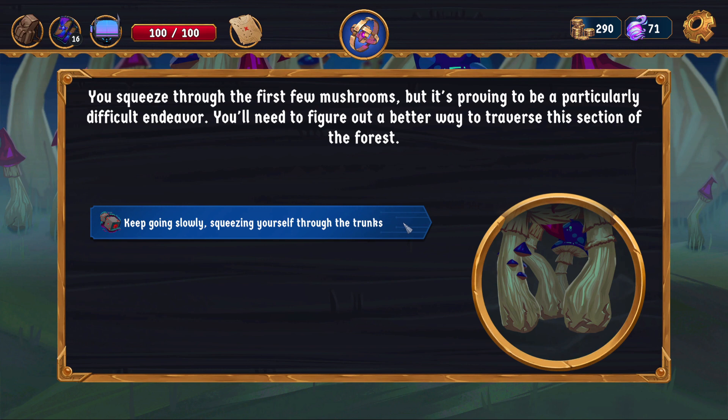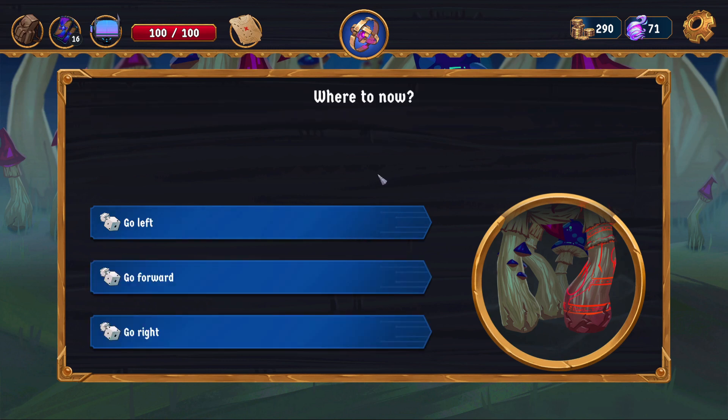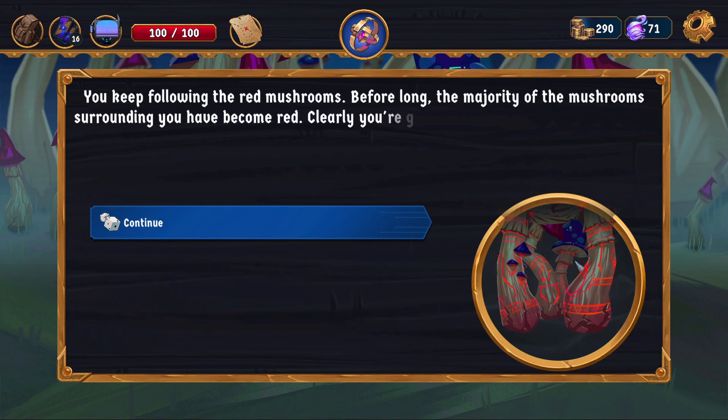We're going to keep going slowly, squeezing ourselves through the trunks — gives us a weak debuff. Eventually the path gets easier. You happily tread forward, only to realize that you don't actually know where you are going. Everywhere you look, you only see mushrooms. Where to now? We can go left, forward, or right. Which one do you think has the red lore blossoms, kids? Yell at your screen which direction you think Falser Fire should pick. No, that's stupid — why would I go left? We're going right. It's clearly that one.